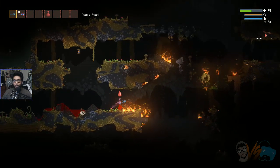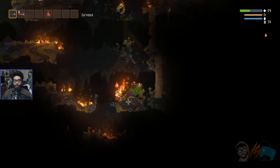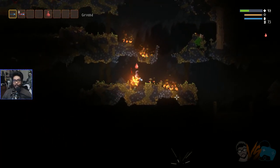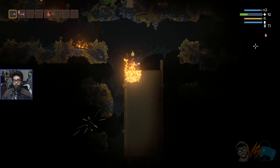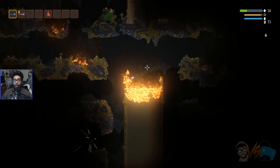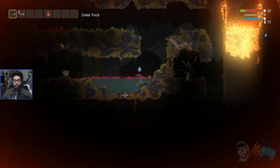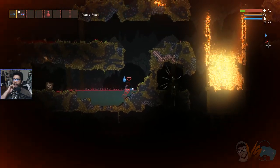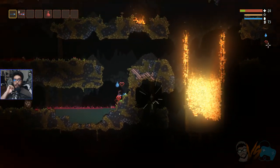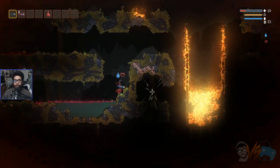Wet clothes protect you from fire — not fully, but good enough, I guess. The oil! That was terrible, so stupid. Jump in the water! A charm affects you. A charm? Look at all this burning! It's pretty, it's beautiful.